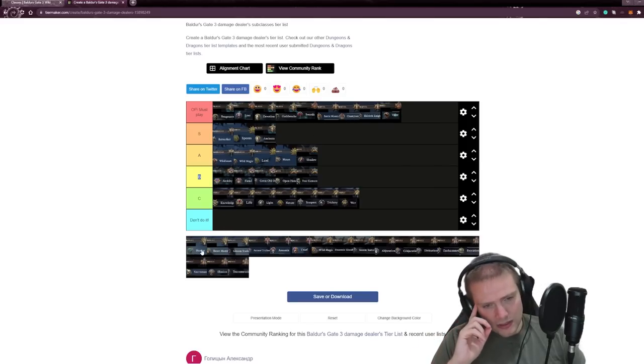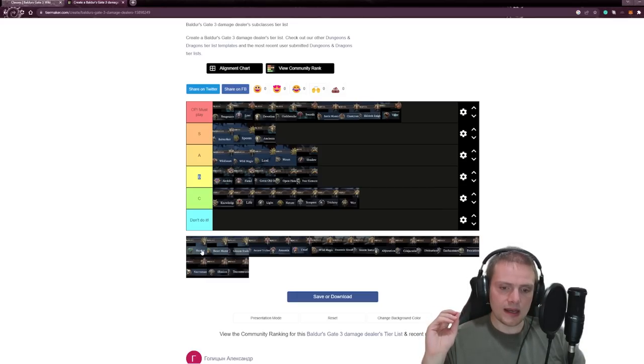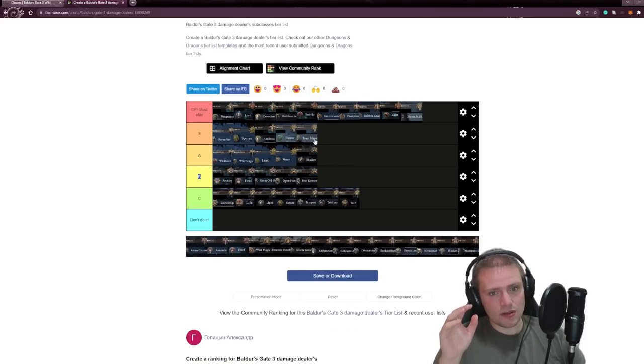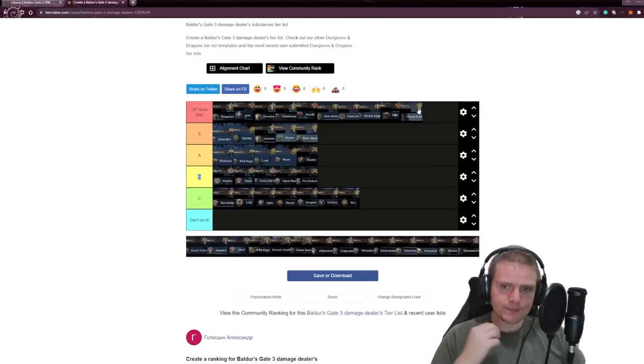Where do we put Ranger? Ranger is one of the most interesting classes. I've looked into it because I want to play a character based on Drizzt from the Forgotten Realms. I think Gloomstalker is probably the best Ranger in the game — I'm putting that in S-plus tier. The other two Rangers go into S tier. The reason Ranger is good is that it's very versatile, kind of like the utility pick similar to Bard, but with ranged options and extra attacks. A lot of people are saying Gloomstalker is one of the most OP classes in the full game.